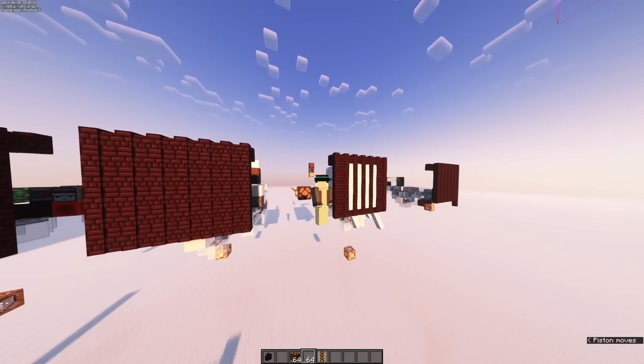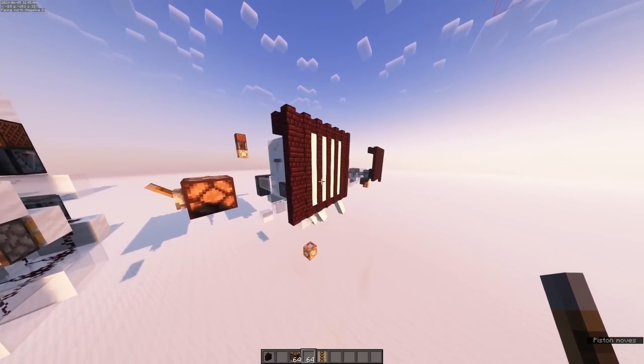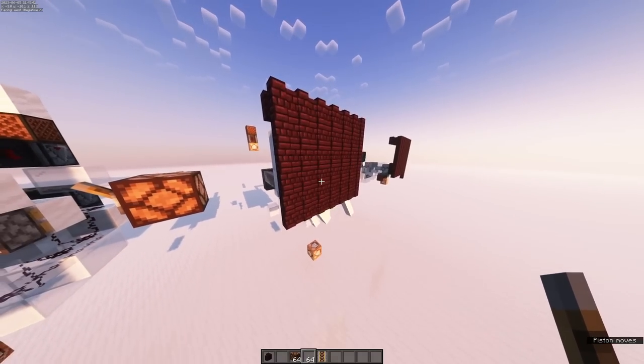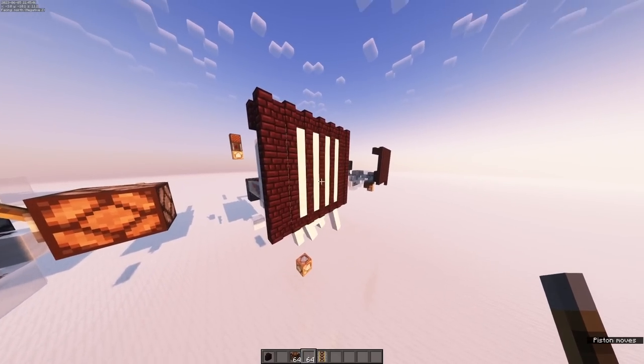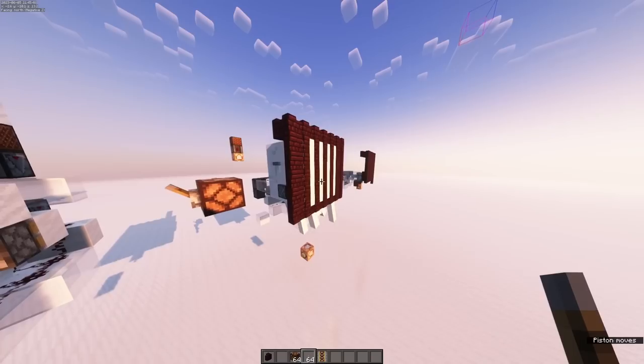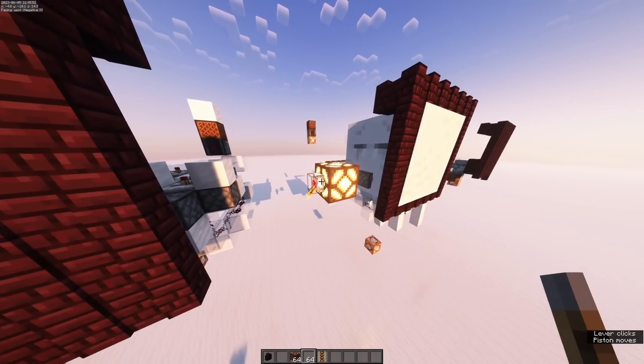Hey everyone. A few months ago I designed this thing. I like to call it the ghast pixel, and what makes it super special is that it can show three colors: black, white, and striped. That's a lot different from most redstone pixel displays because they usually use redstone lamps, which only have two states — on and off.